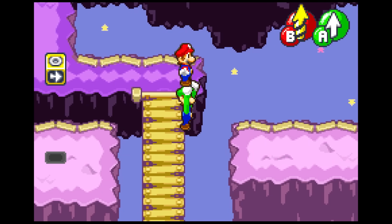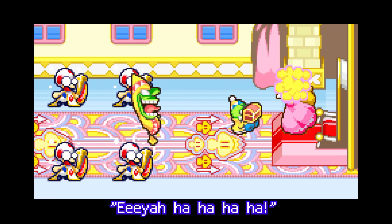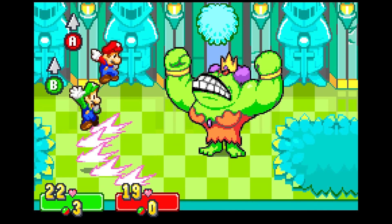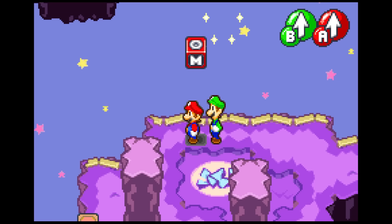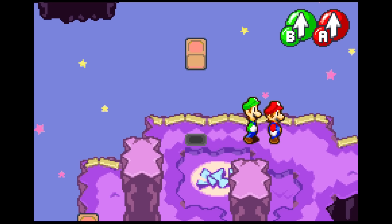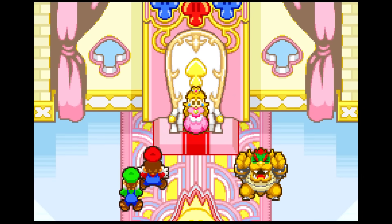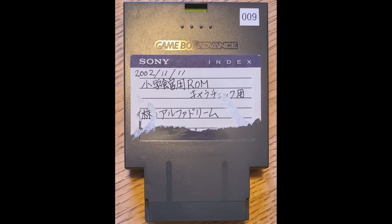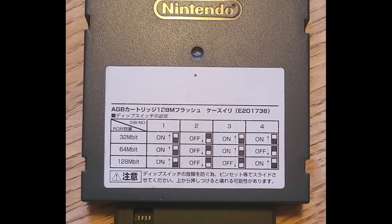It's found! The E3 prototype of Mario & Luigi Superstar Saga has been discovered and dumped. This fan-favored RPG was unleashed upon the world on the Game Boy Advance in 2003. Both versions feature the Mario Bros. on an adventure to restore Princess Peach's stolen voice, but this earlier version has significant differences. We're going to get to the major ones as well as some of the oddities.